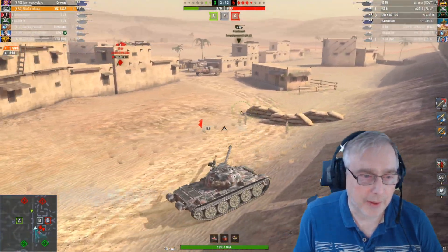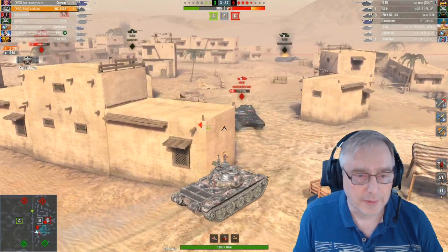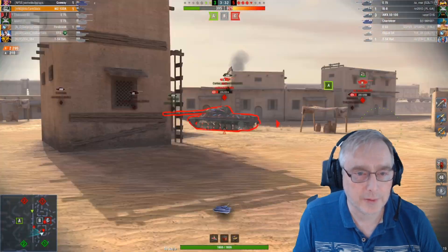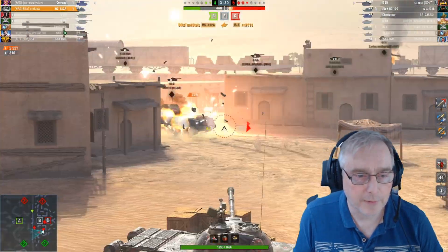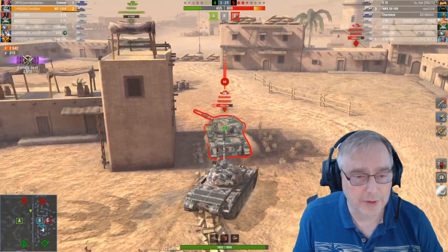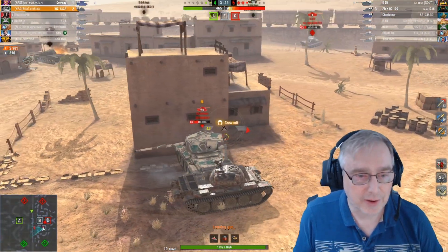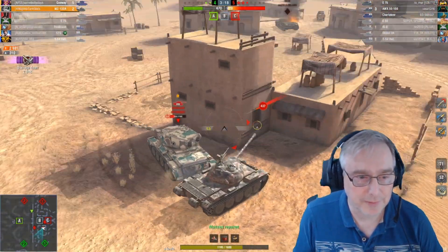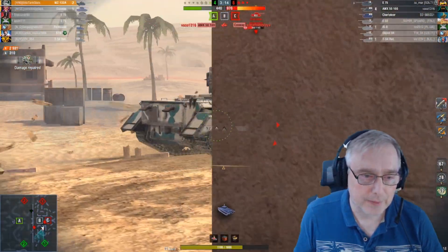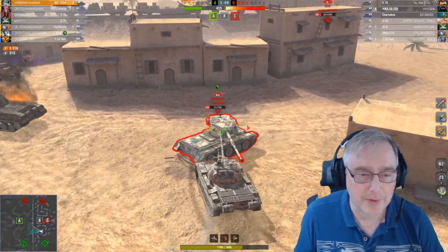See if we can keep out of the way of that E-75. There's a gun — move there. Run by the IS-8 — he's not looking at me. Can just hide behind this Charioteer here, who's focused on that Conway finishing path hopefully. One shot there. Four versus two but we're on 900 on the clock — we really need to get these tanks cleared. Switch to HE to try and put some damage on him. The E-75 has given me a nasty punch.